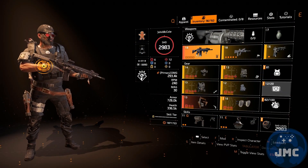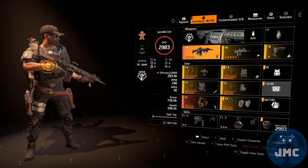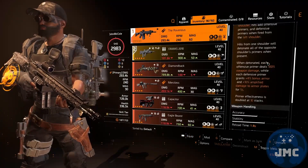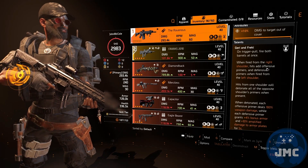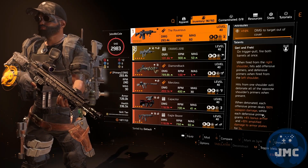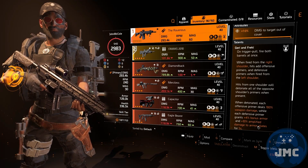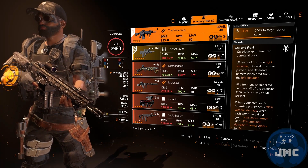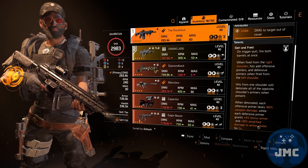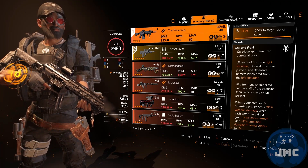To make this whole method work you need to use the exotic rifle Ravenous, which you can only get out of the Iron Horse raid. The reason why is one part of the talent Gary and Frecky — specifically that the defensive primers grant 10% amplified damage to armor plates for 5 seconds if they explode. The weak points on Razorback count as armor plates, so if you stack up to 10 stacks you are able to deal 200% amplified damage against the weak points. You will see how that works during the gameplay footage.